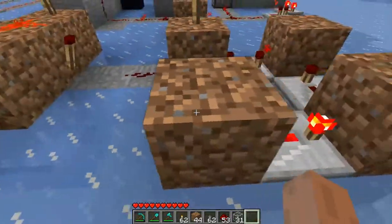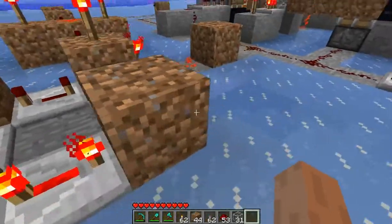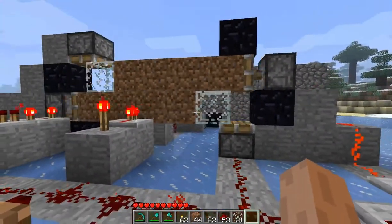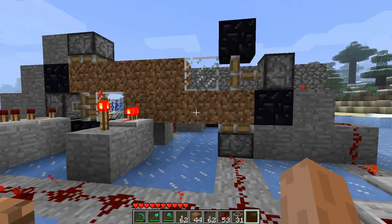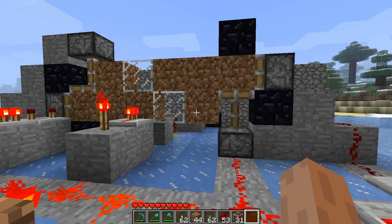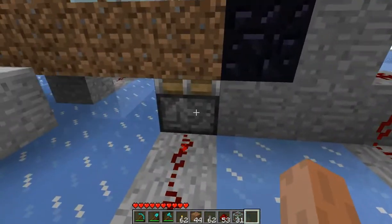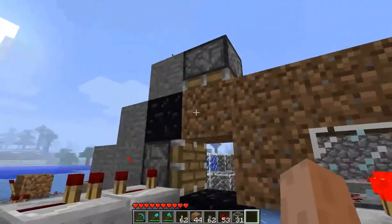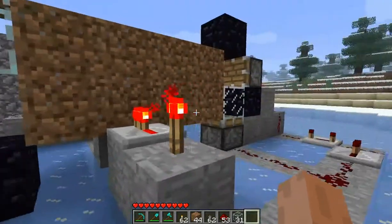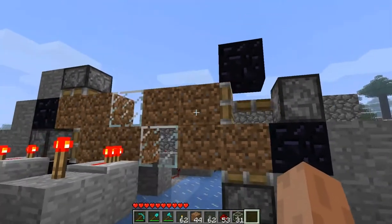This triggers this pulse generator, which will generate very short pulses. And here you see that the dirt and the glass blocks are pushed around in a circle. This is done by putting directly into these vertical ones the signal and delaying it into the horizontal ones, so that they don't interfere with each other.